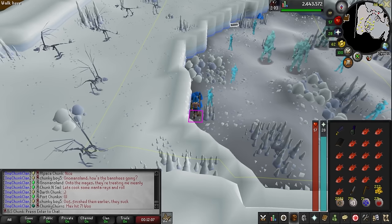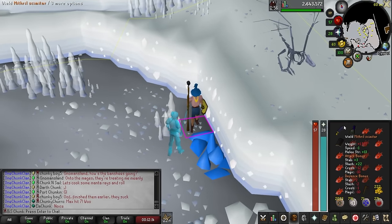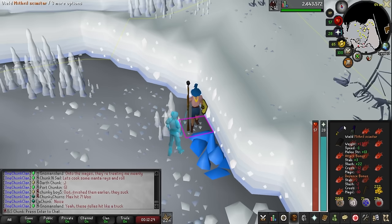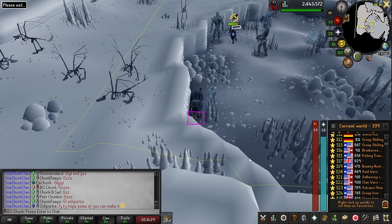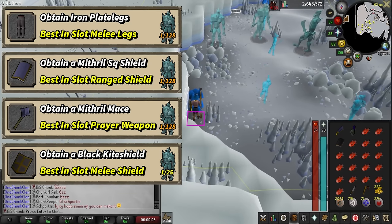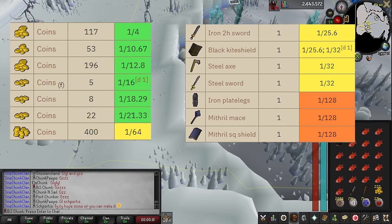Here in the Asgardian dungeon where the ice giants are — they are safe-spottable. The problem is these ice warriors are aggressive too and are not safe-spottable. What I have to do is wait the 10-minute aggression timer, hop worlds, and run over to the safe spot. I'm going to train my magic all the way to 55 with these guys. I'm also looking for four items: the iron plate legs, the mithril square shield, the mithril mace, and the black kite shield. These guys give decent coin drops plus items I can sell to offset rune costs.